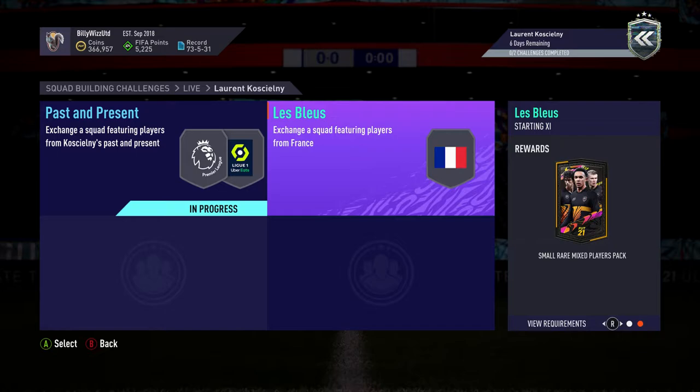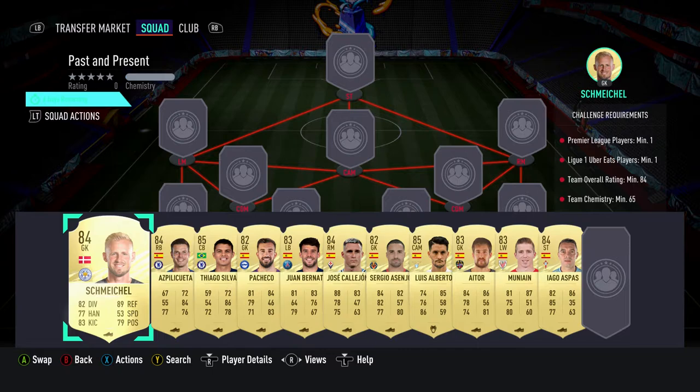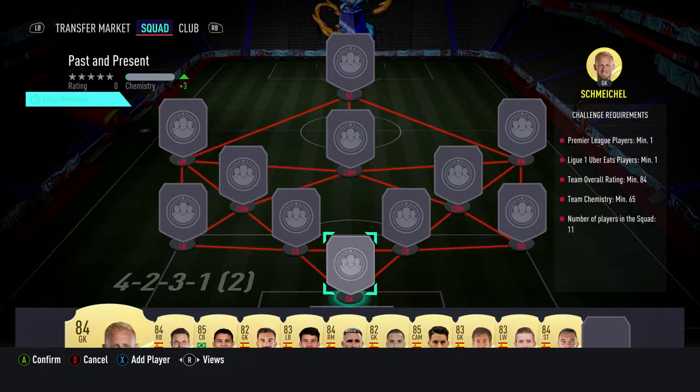It costs around about 110K to do both SBCs. We get a jumbo gold pack which is about 15K, and a small rare mixed players pack which is probably worth about 15K, so you get 30K back basically. The second pack isn't available so you can't put a real price on it — I'm saying about 15K. This one on its own costs about 40K which means the other one costs around 70K. Both require no loyalty and no position changes — we're just gonna do this one, let's get it done.